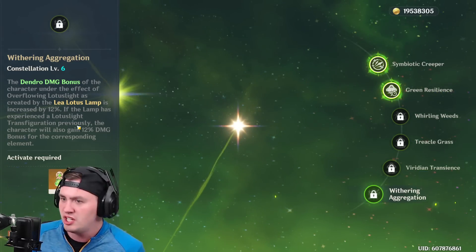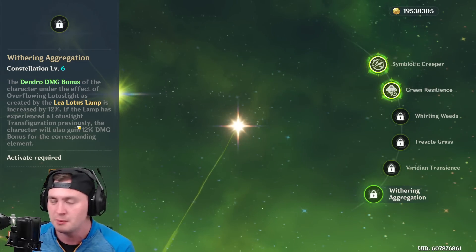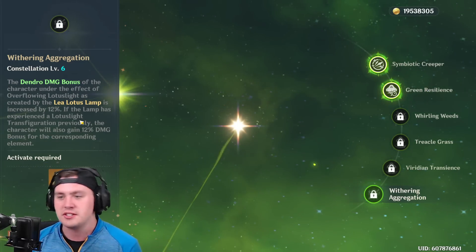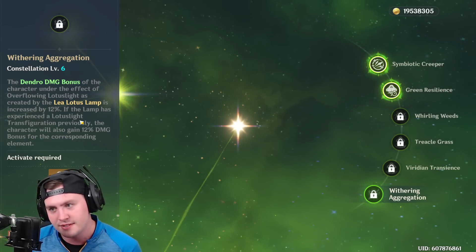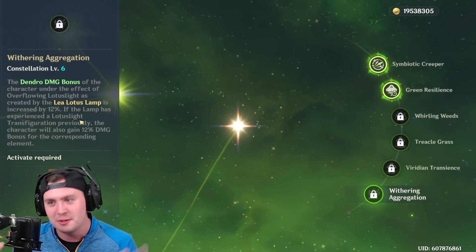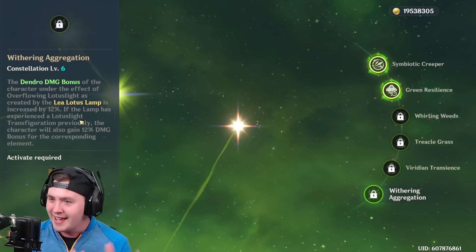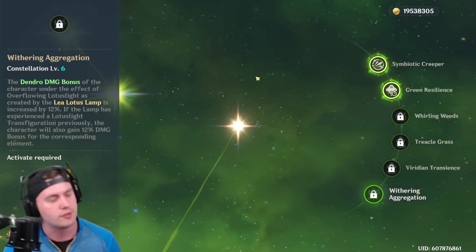Some units like Jean give extra attack speed in her burst inside it - super cool, super valuable. This is a pretty damn good constellation to have, a good passive to have, considering it's free. If this was the C6 of a five-star unit you've got to pay for, okay, maybe not. But this is a free unit. We can't get this yet, but that's a ton of value to have for free. Cannot wait for that.